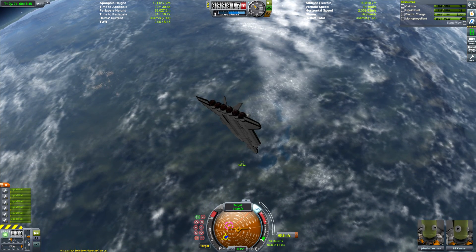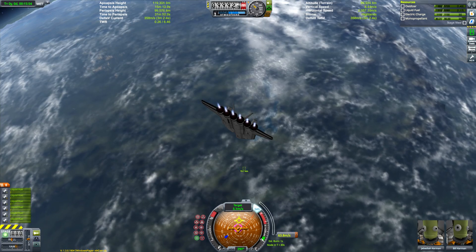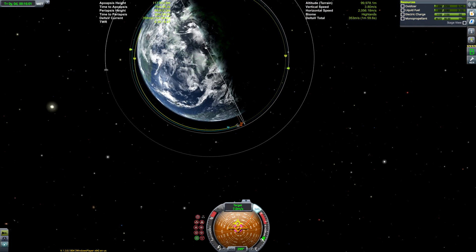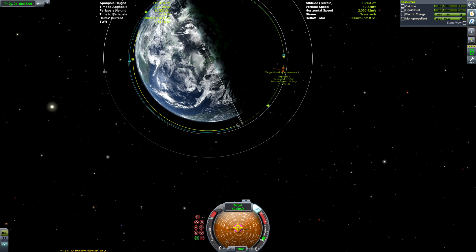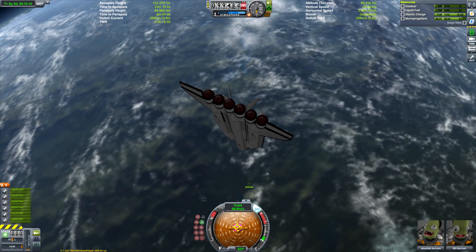You can see me turning around to face this target because I've showcased the ship's ability to deploy payload. We can also go visit a space station and show off the docking port I built into it. So I deliberately put us in a position where we could dock with our space station as soon as we deployed our probe.